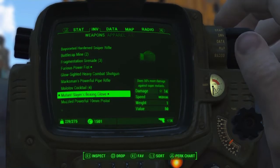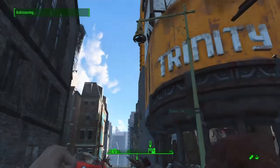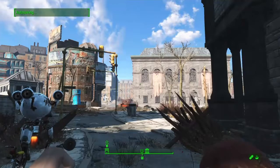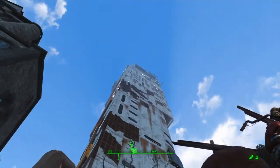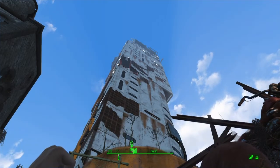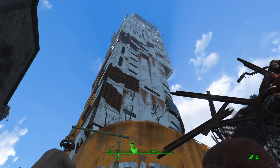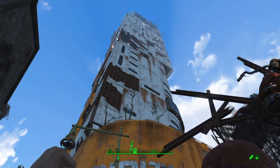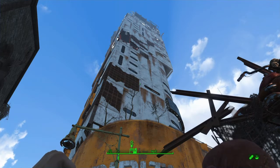The next area you want to go to is going to be Trinity Tower - it'll be just east of the Boston Library. You're basically going to make your way all the way up top. It's filled with super mutants and it's kind of a maze-like area, but it's linear, so you'll be able to eventually navigate to the very top. That's where you're going to find the next companion and the next bobblehead. I'm going to skip to that specific section because there's a lot of fighting and looting.